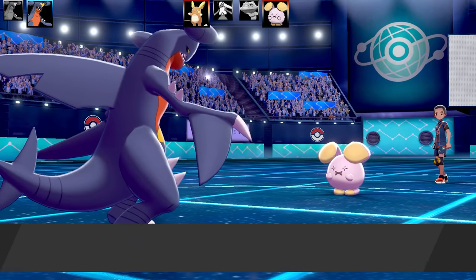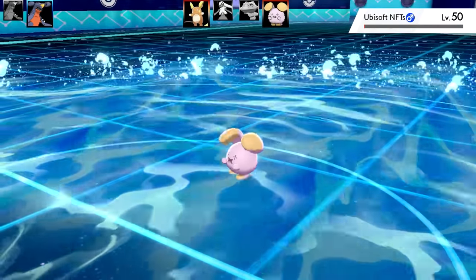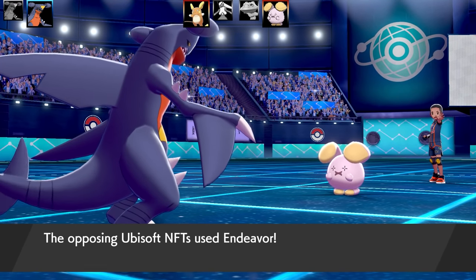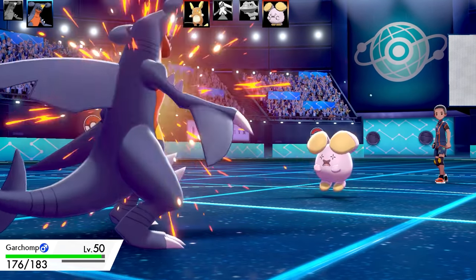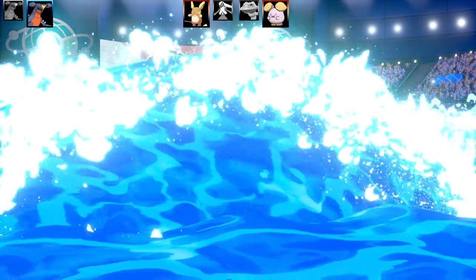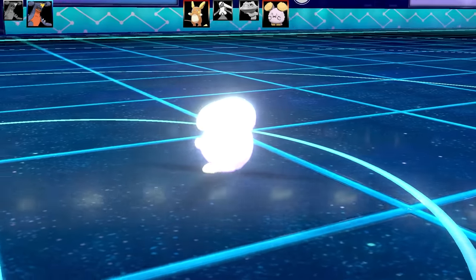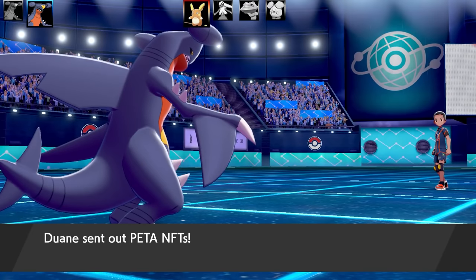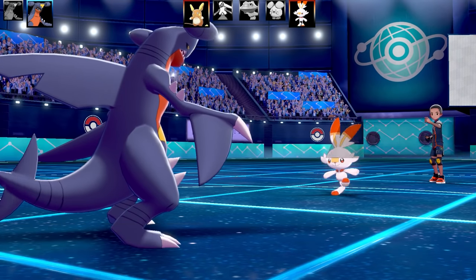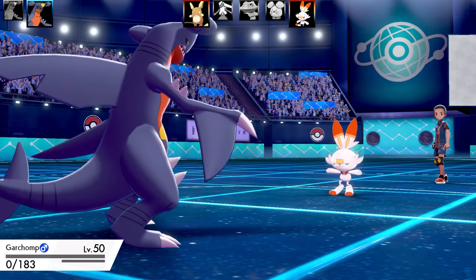Whimsicott — if someone can figure out why it's named that, put it in the comments. I think it has something to do with sound. It turned out to have Focus Sash and Endeavor — very nasty combination. It didn't have Rough Skin or anything, so my Surf was able to take it out. That was a Sand Veil Garchomp set working in the sand. Then Scorbunny comes in and uses a Libero-boosted Quick Attack, knocking out my Garchomp.